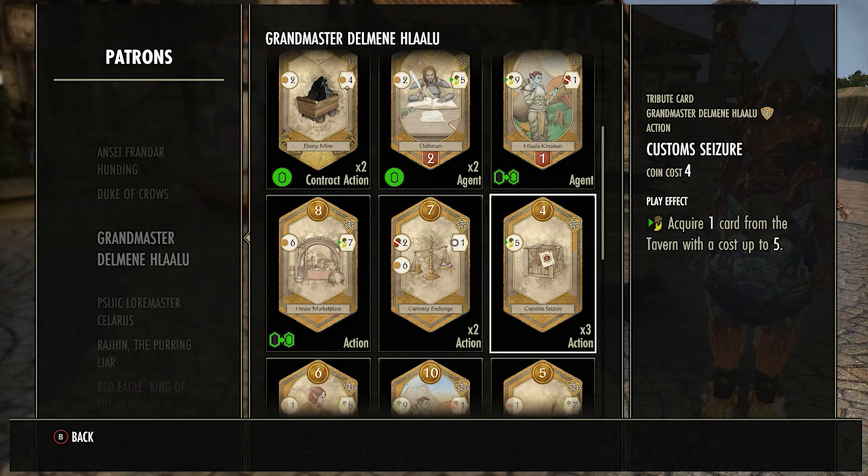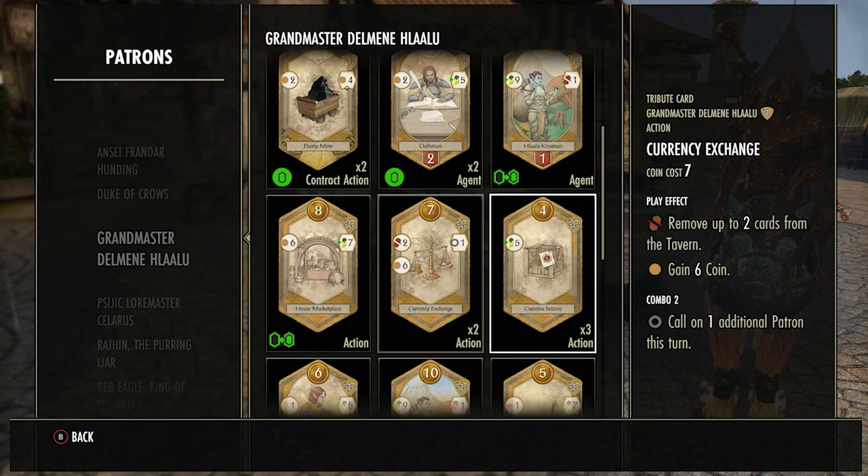For Custom Seizure — I don't like this card at all. It wastes a slot in your deck, costs four coins, and you can only get a card up to level five when most cards you want are over level five. If you play this card you have to take a level five or less card. You can always choose not to play the card and just end your turn — that's also fine.